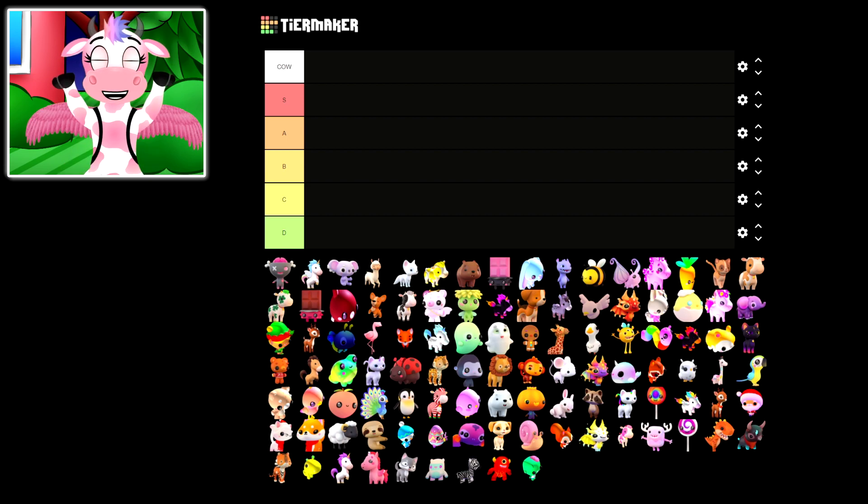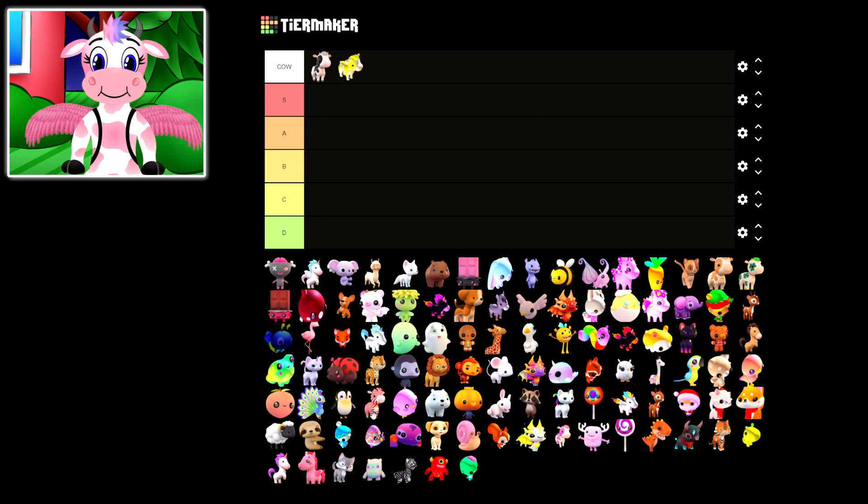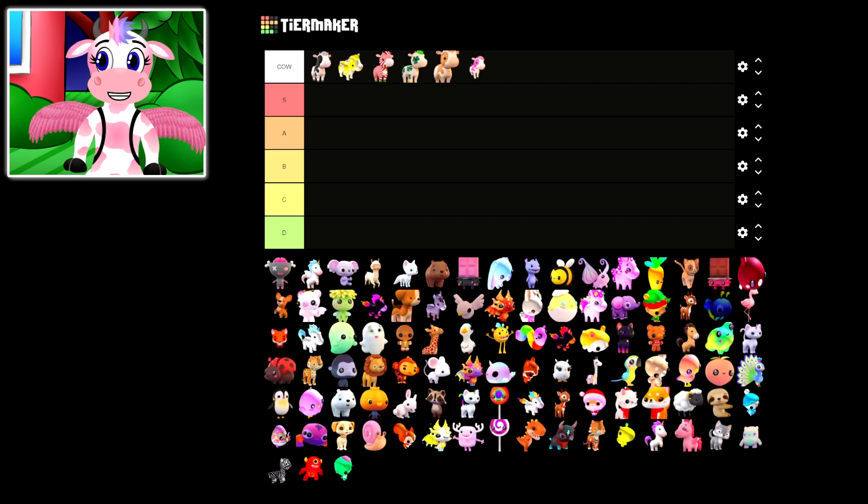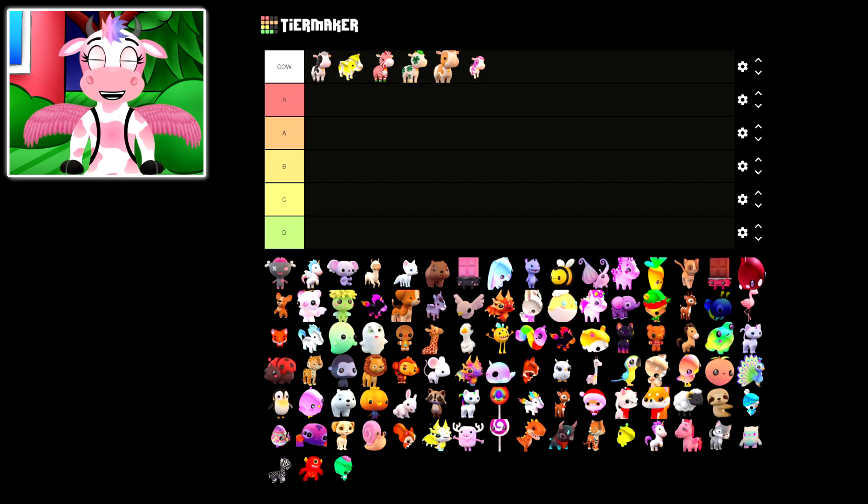The most obvious thing you have to do here is move all of the cow pets up to the cow rank, because cows are definitely the cutest pets in the game. Don't ask me how I came to that conclusion — it's completely unbiased, trust me! And there we go, every single cow is now at the top. I must say this tier list is already looking perfect!